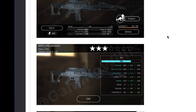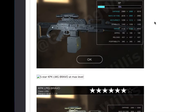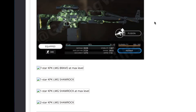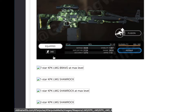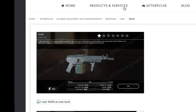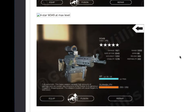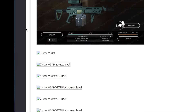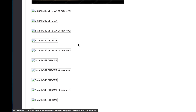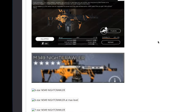Then we got the KPK LMG Bravo, available from three stars and higher. This picture is pretty old. Got the four star, five star, another golden six star, then the seven star — I think the portability nowadays is 320 on the KPK, so this is outdated. Then we got Shamrock — I got a lot of Shamrock pictures still to add. Then we got the M349: one star, two stars, three stars, five stars, six stars — that's a nice clear picture. We got the veteran and the chrome edition, and the Nightcrawler edition as well.